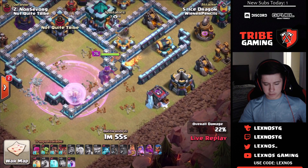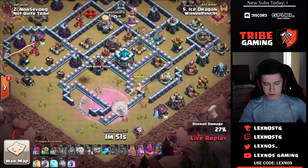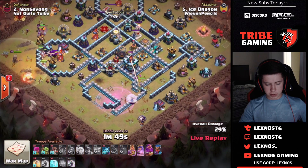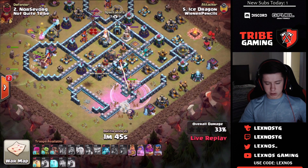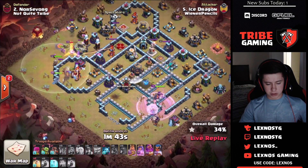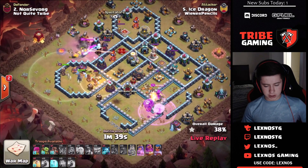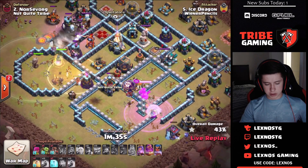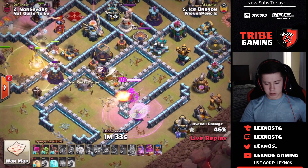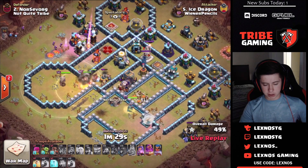Queen steps up, gets the tesla, the builder hut, and the expo — then she might go for the town hall. He's already started with the hybrid on the left side with the king and siege barracks funneling. Queen gets the expo and the clan castle but then beats on a wall. It would have been nice to wall break — she's going to end up going back inside and getting stuck on the wall.